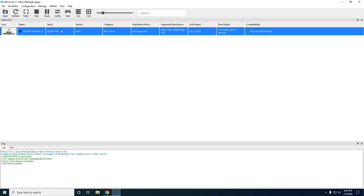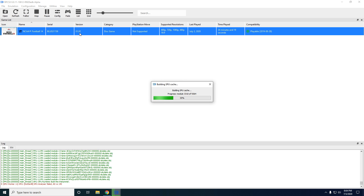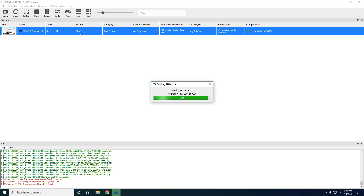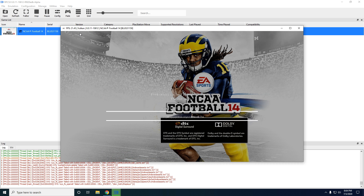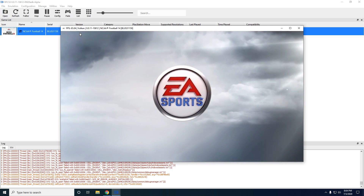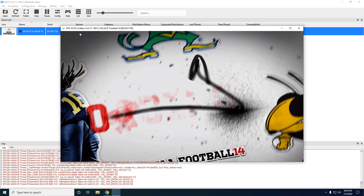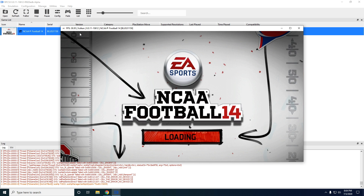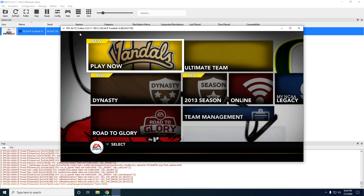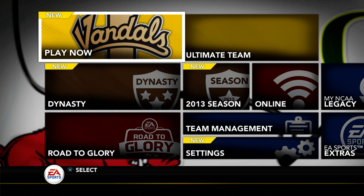Don't worry if you're on RPCS3 and you see version 1.02 or 1.0 — you don't have to worry about this on an actual PS3 either. Our mod will automatically update you from 1.0 to 1.02, and if you're already on 1.02 it'll keep you there. On the Xbox version of the game, there are no major differences between the base game and the update.